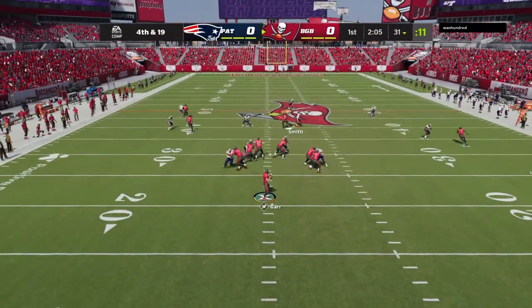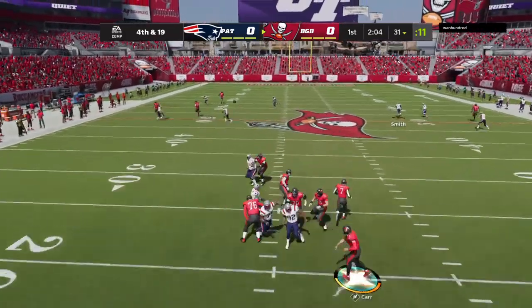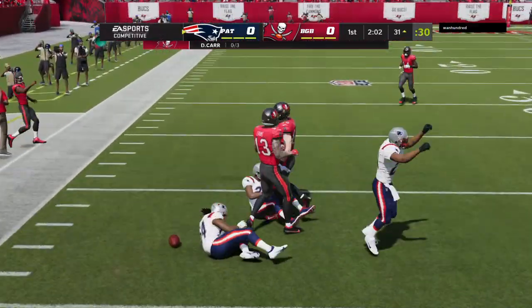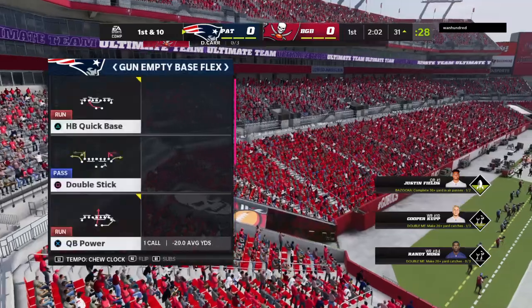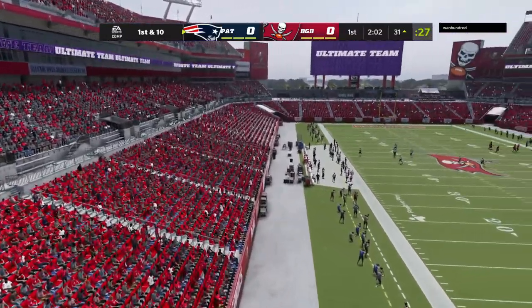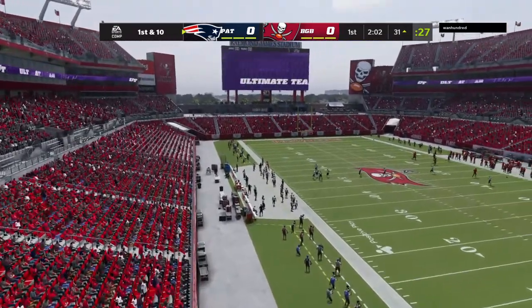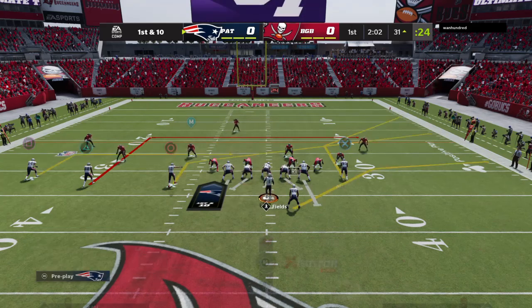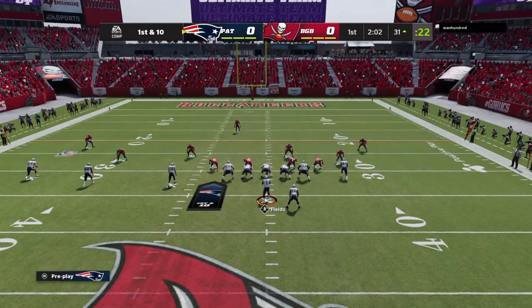Carr going to throw for it on fourth down, and it's incomplete. They cannot convert and they turn it over. A surprising move to go for it — predictably, at least somewhat predictably, it doesn't pay off. And that will force a turnover on downs. The line of scrimmage, the 31, now on first and 10.